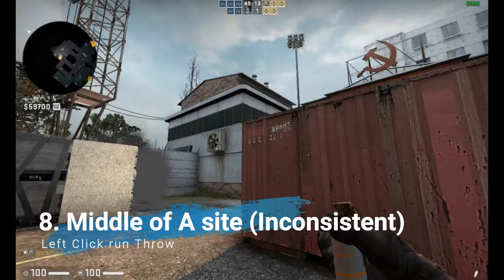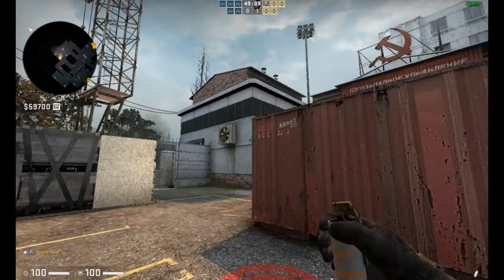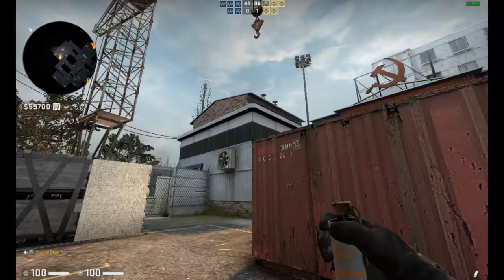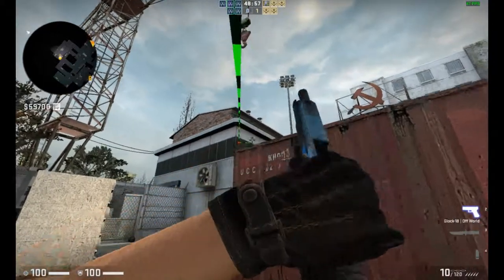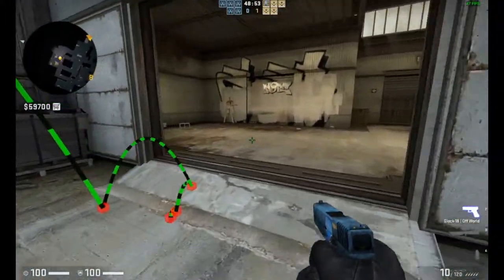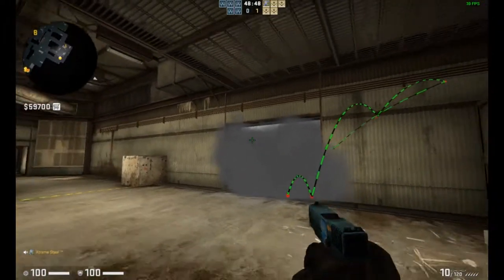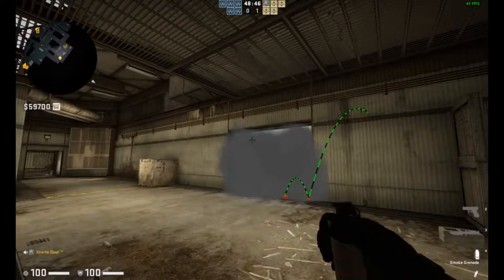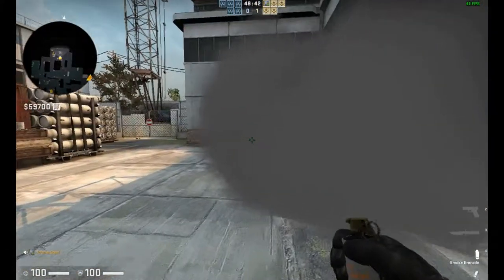The next smoke is going to be from here. You're going to line yourself up so these two points match. You're going to aim here and do a little run-throw. This will smoke off A main, but it will give them leeway for heaven, so you have to watch for that.